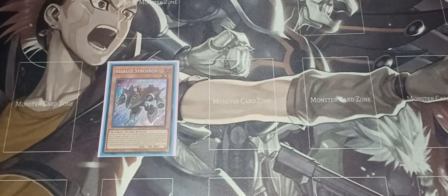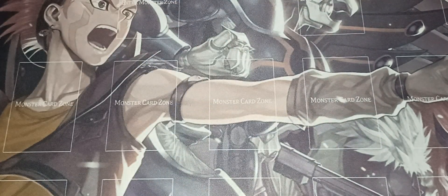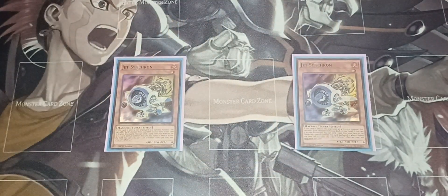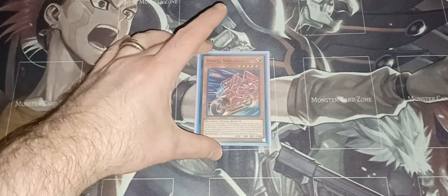Triple copies of Assault Synchron — you pay 700 life points to special summon it from your hand, and if a dragon-type monster is tributed or banished you can special summon it. It's a level two, which is very important in this deck for synchro climbing. Two Jet Synchrons — if this card is sent to the graveyard as Synchro material, you can add a Junk monster from your deck to your hand. Also, if it's in the graveyard, you can send a card from your hand to the graveyard to special summon it, though it's banished when it leaves the field.